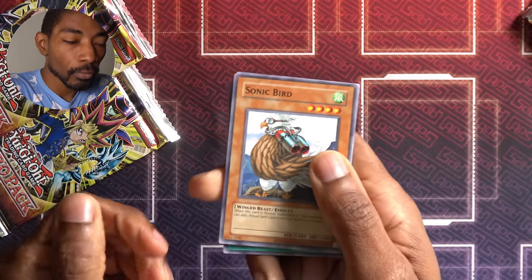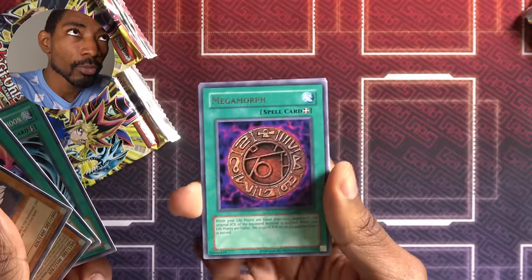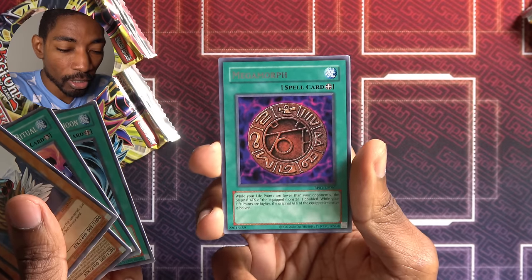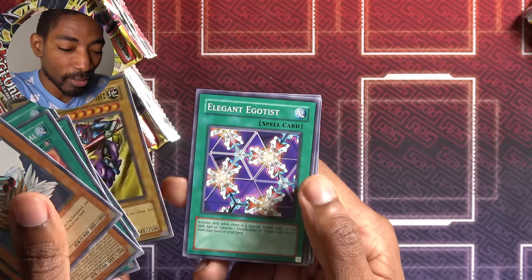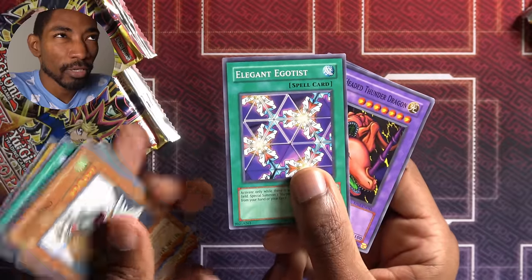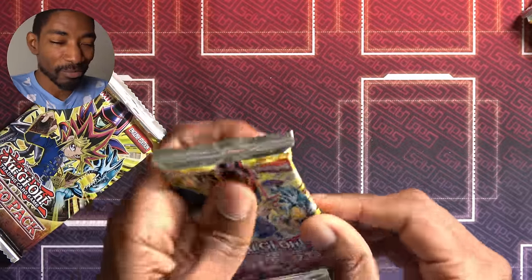Pack number two: Sonic Bird — not bad — Toon Summon Skull, not the Summon Skull I want. Black Illusion Ritual, be nice to have Relinquished. Mystical Space Typhoon. Mega Morph — Alec used this in the first episode, it's a good equip spell, a little unreliable — makes your monster strong, but once you start winning it kind of cancels out. Gaia the Fierce Knight — it's a tribute monster, but not the best. Elegant Egotist, Twin Headed Thunder Dragon, and Giant Soldier of Stone. I've been thinking that if I can get enough copies of Elegant Egotist and Harpy Lady I might actually try it in my deck. I'll also need Flying Kamakiri, which I don't think I got last episode, so that'll have to be a longer term goal.